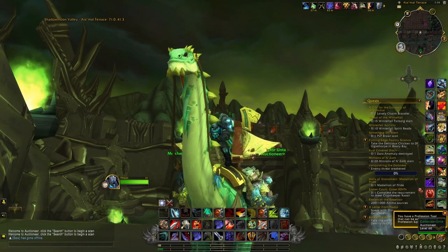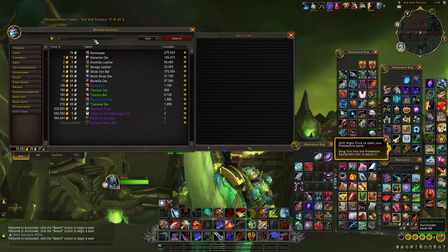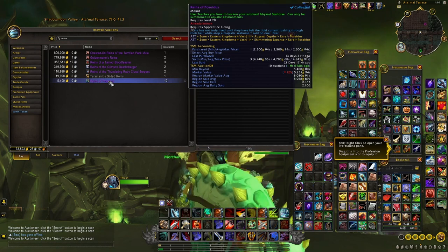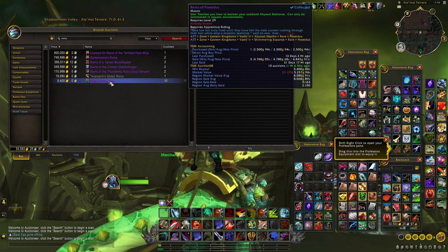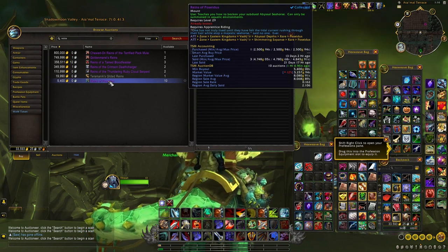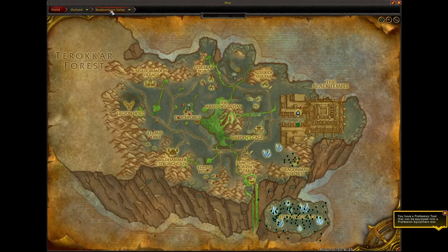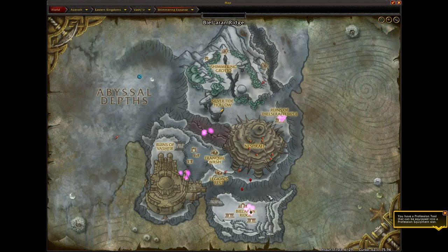At number six we have the rare Poseidus. Poseidus is a rare that you can find in Vashir in Cataclysm, and each time you kill him you will receive the mount Reins of Poseidus. This is a really interesting mount because it sells extremely fast and for a very good price — on average around 8,000 gold on European realms. The only annoying part is that Poseidus can spawn in different parts of Vashir. You have five main spawn points: the first one is in the Beelaran Bridge.